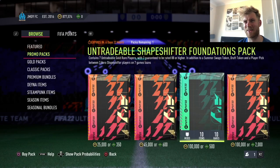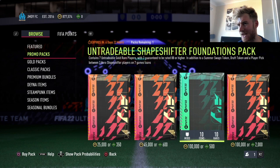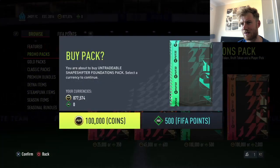Here we have the new pack from EA: the untradeable Shapeshifters Foundations Pack. It contains seven untradeable gold rare players, two guaranteed to be 88 or higher, in addition to a Summer Swaps token, a draft token, and a player pick between three icon, hero, or shapeshifter players on a seven-game loan. 100k, let's go.